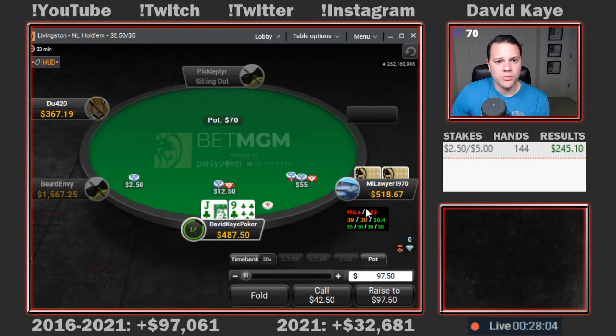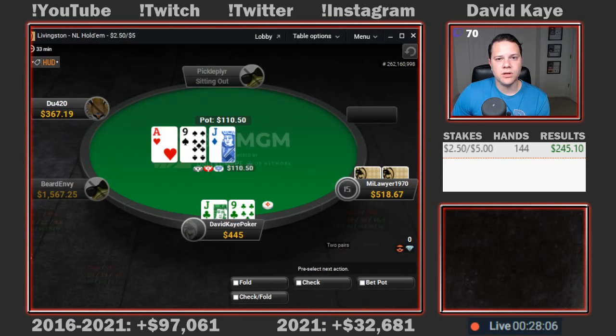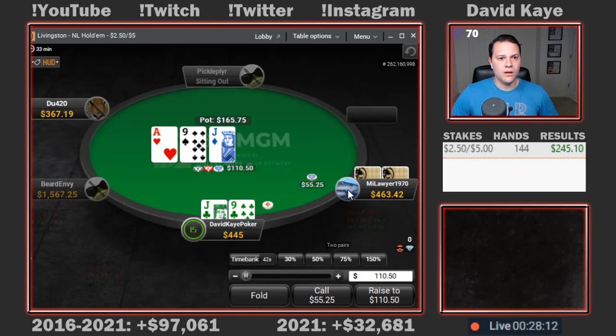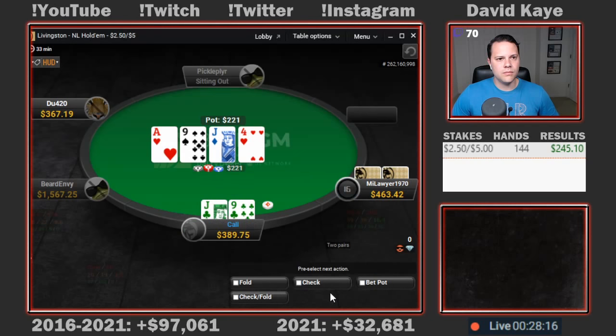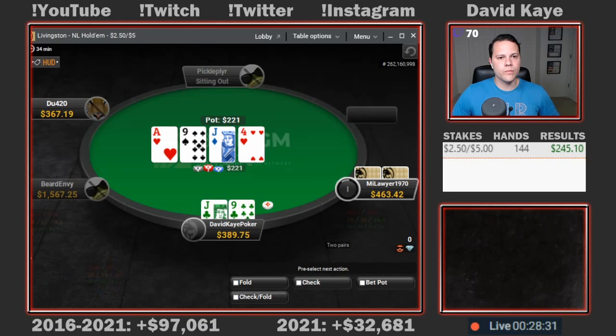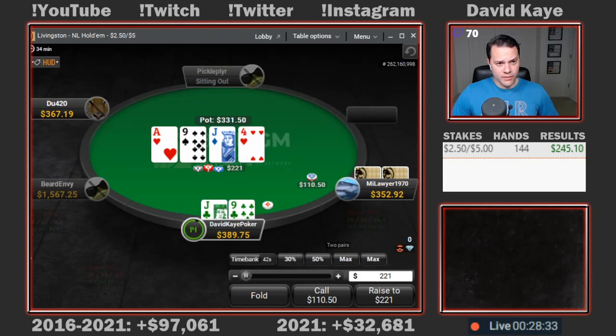Here we open the button. Jack-9 of clubs, get 3-bet by the big blind. We'll call in position. Flop 2-pair: ace-jack-9. A half-pot bet here, we'll just be calling. Four of hearts on the turn — pretty good turn card. Another half-pot bet here, we'll just be calling. About $431 in the middle, $352 back. Outside of like an ace or a four, we're probably going to be calling any river they bet.